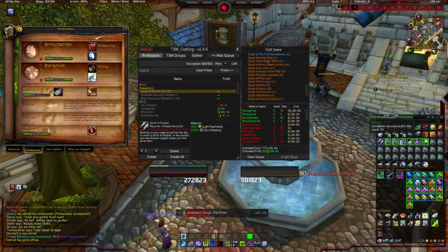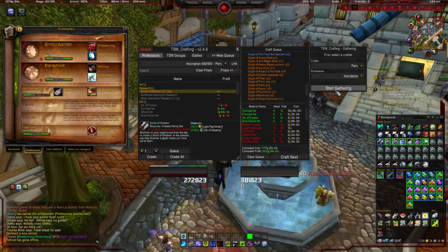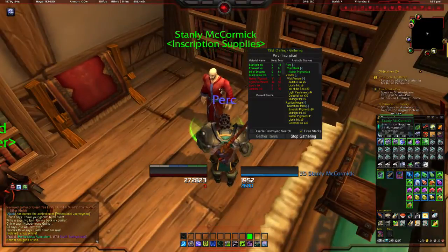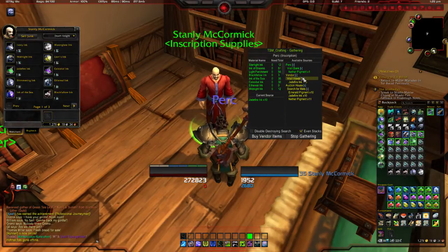As you can see here, I have a whole bunch of InkaDreams, so we're going to go ahead and gather for inscription. Close this out. I just head over to the inscription supply vendor and we're going to buy the vendor items. Sometimes this does act a little wonky, so you may need to click it a couple of times.